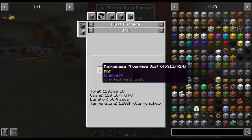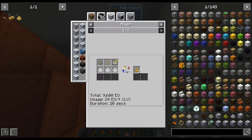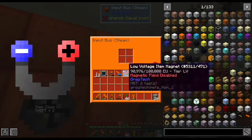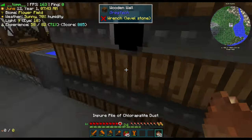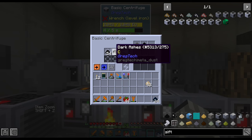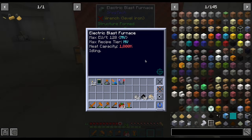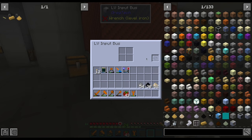It is now time to put this energy to good use. The first thing we shall cook in our EBF is the superconductor base material. To make its dust, we are going to need phosphorus, which can be obtained from the first mineral we mined by accident when we first arrived — chloropatite — which we quickly turn into clean dusts. To process it, we also need some carbon, which can be obtained from the ashes we have been stocking up.